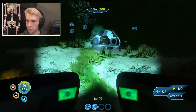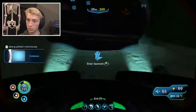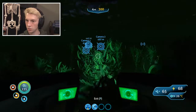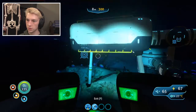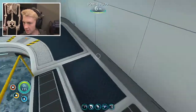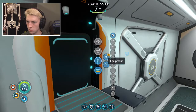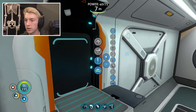Oh here's another life pod right here. Not sure if I've explored this. Got an abandoned PDA and data terminal. Ooh compass! That would actually be really useful because then I could actually know north south east and west, and I know that I need that in order to find some different locations. Home sweet home. This thing is actually looking pretty nice. I unlocked a new thing - a compass! I definitely want to make one of those.